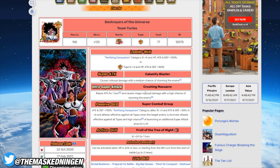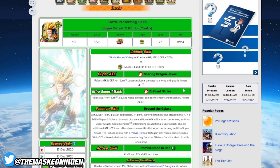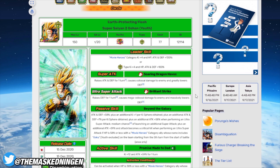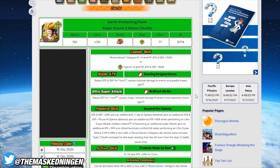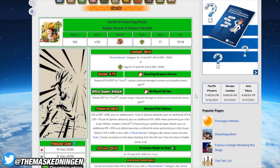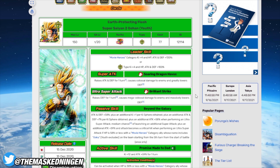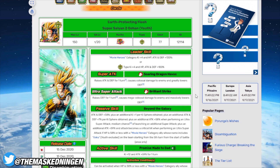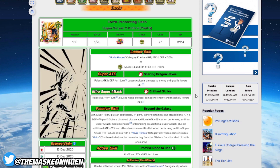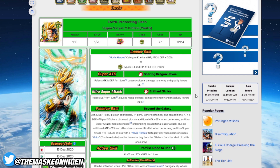The third unit in the top three is Super Saiyan 2 Gohan. I feel like people underrate this guy but he's really really good. Back when Truth and I were racing to see who could be the first person to beat Movie Heroes with no items for Super Battle Road, it was the release of this guy that made doing that stage possible at the time. It's probably doable without him now, but he's really really good.